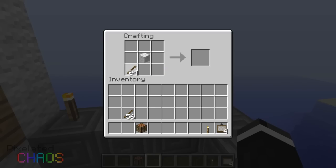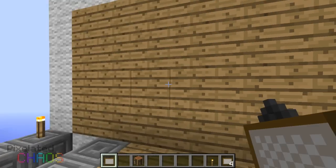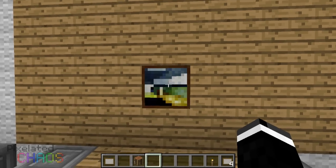So first off you need to make yourself a painting. To make a painting you need to put wool in the middle and put sticks all around and you will get a painting. So there you go, we have a painting. Now once you have a painting, what you can do is place it down anywhere on your wall.